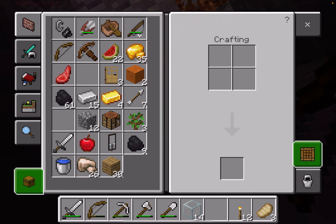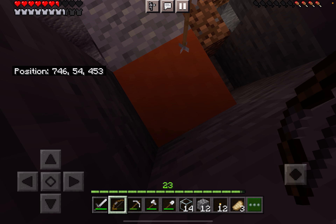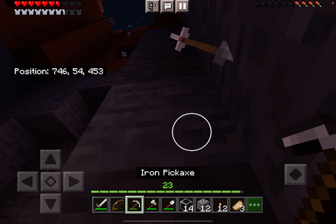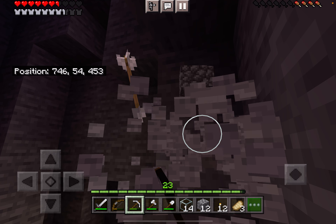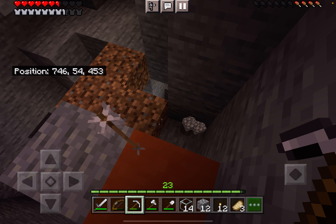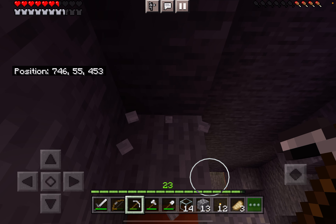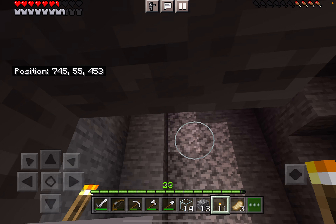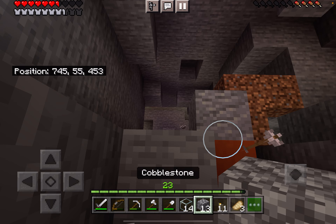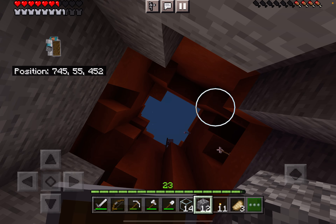I don't think we have enough blocks to make a block elevator here, although that is a good strategy. It appears that you cannot take skeleton arrows — ones that are shot by a skeleton. You can take arrows when they are dead, but you cannot take ones when they are shot by a skeleton.